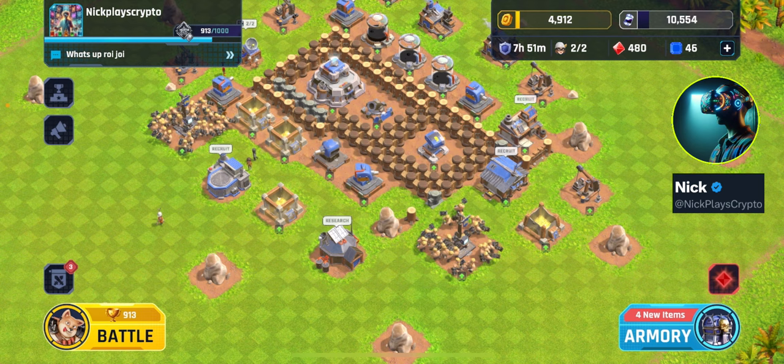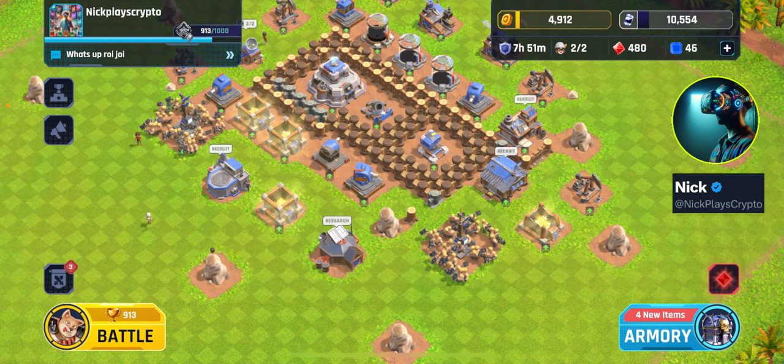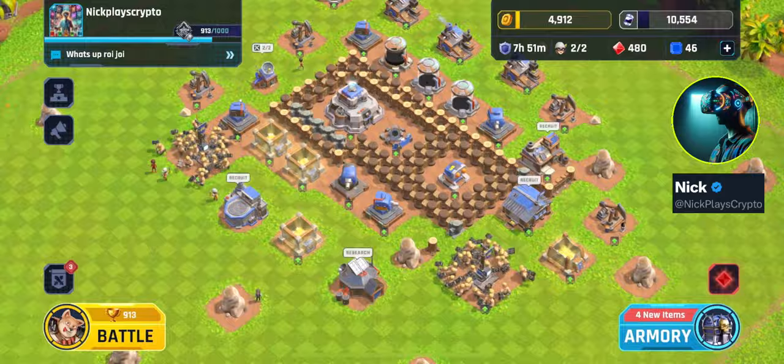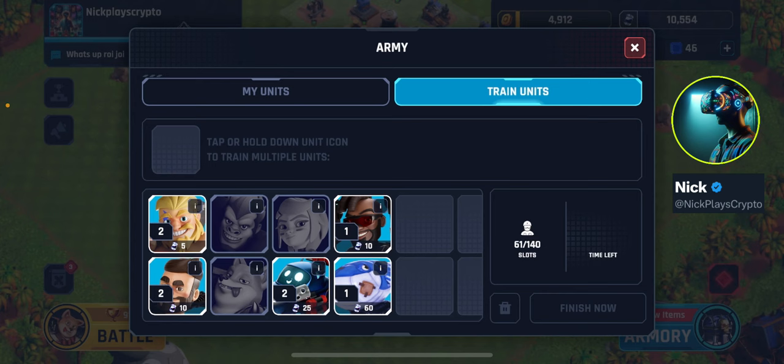This morning they had a really long maintenance shutdown - felt like six or seven hours - so I didn't get to play much today, which is probably good because I had to work anyway. One thing I noticed: I was able to upgrade this laboratory to level three, which is awesome, and that lets me get some of these other units.